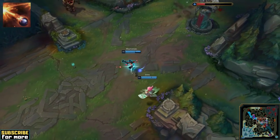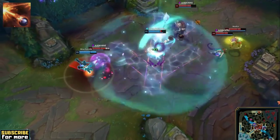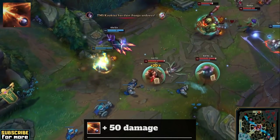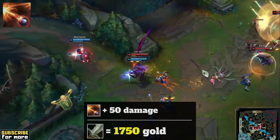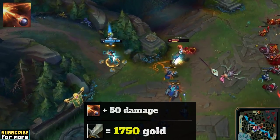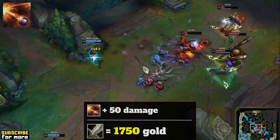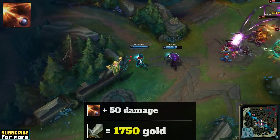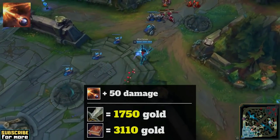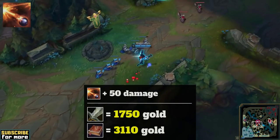Attack damage is more expensive than ability power, so for an easy comparison, let's say we want to increase Q's damage output by 50. AD Misfortune straightforwardly needs to purchase 50 attack damage for this, and 50 attack damage costs 1750 gold. AP Misfortune on the other hand has to purchase 143 ability power for the same 50 damage increase due to the weaker ratio. 143 ability power costs 3110 gold — which means Misfortune's Q damage will suffer hard when buying mage items. It is almost twice as expensive to get the same result.